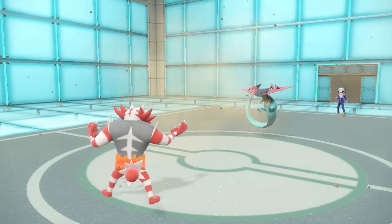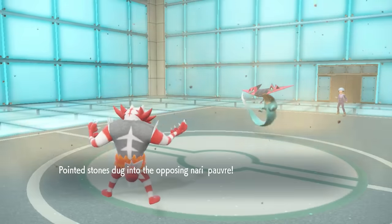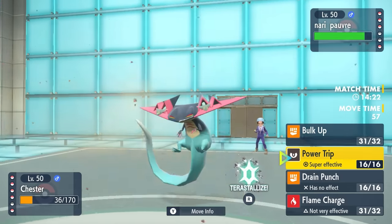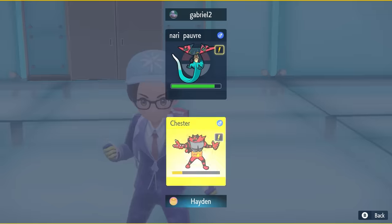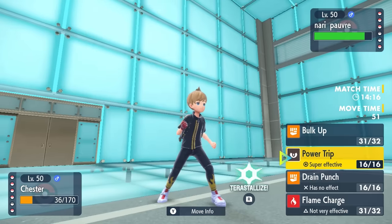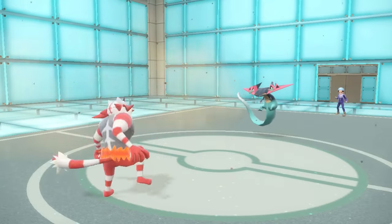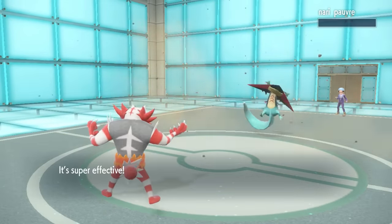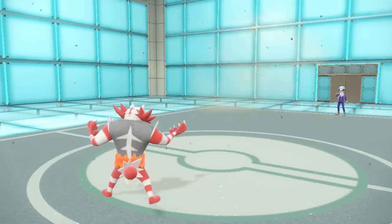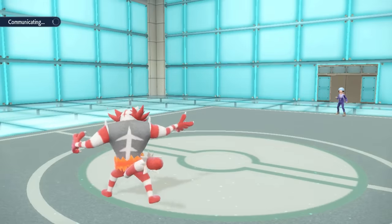They decide to go into the Dragapult, which does get affected by that Sticky Web — showing it's not Clear Body, mostly Infiltrator or something like that. With that speed drop from the web and our speed boost, we should be faster than the Dragapult. I outspeed, go for that STAB Power Trip, and that just completely deletes the guy. Down goes the Dragapult. Always fun seeing Incineroar outspeed stuff that it generally just never does, and that takes care of a pretty big threat.